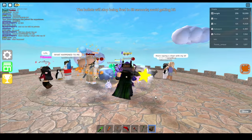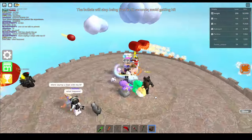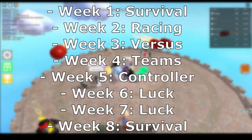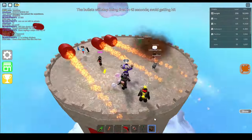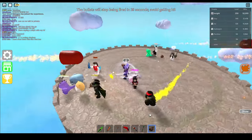Between Season 2 and Season 5, the weekly leaderboards follow a specific rotation format: Week 1 is survival, week 2 is racing, then versus, teams, controller, luck, luck again, and for the final week, survival again. Season 2 had a longer duration, meaning there were more weekly rotations.